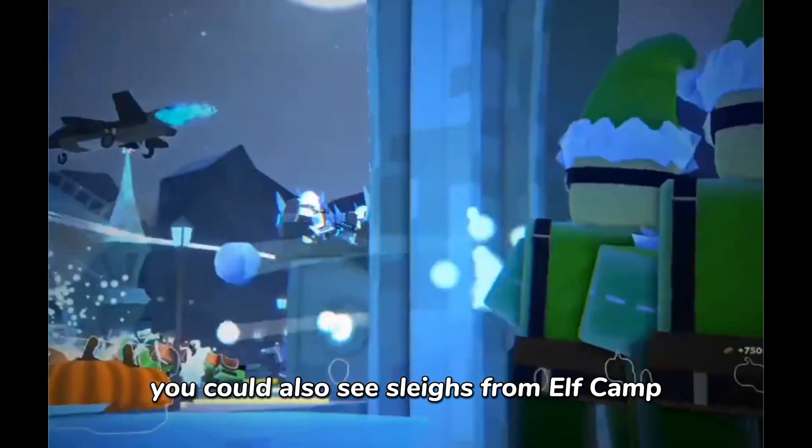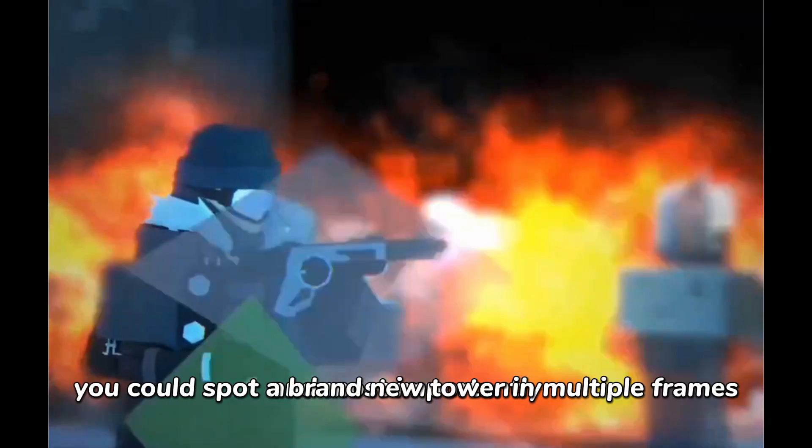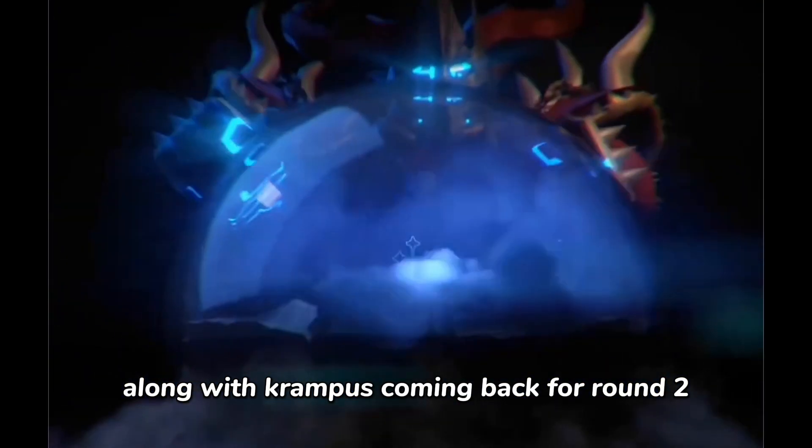You could also see slaves from Elf Camp, implying that Elf Camp might come back as a game pass. And most importantly, you could spot a brand new tower in multiple frames, along with Krampus coming back for round two.